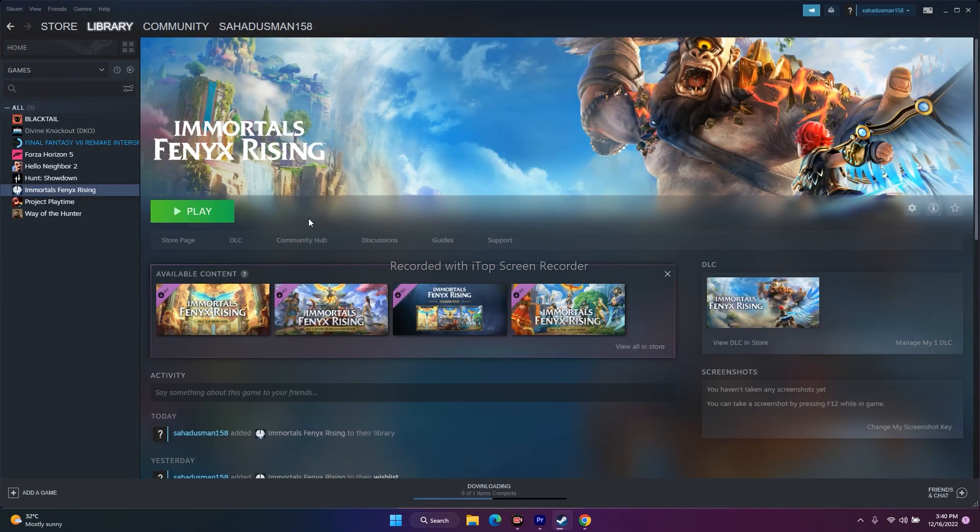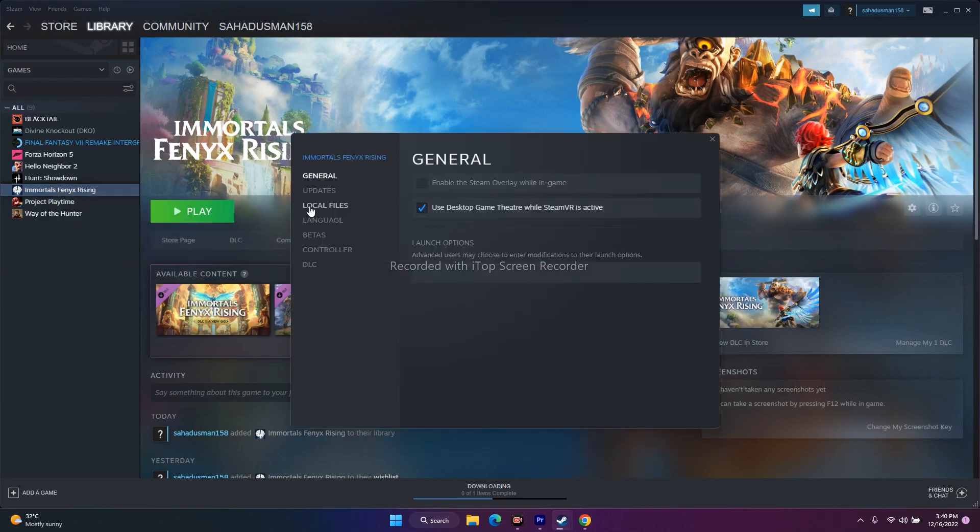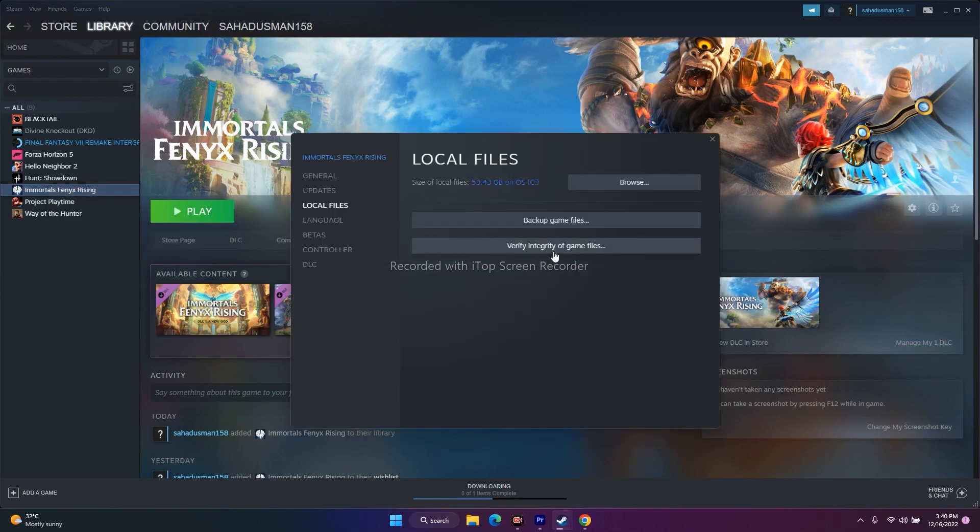The next fix is to verify the integrity of game files. In Steam, right-click the game, go to Properties, Local Files, and click 'Verify integrity of game files'. This will take some time. If any files are missing or corrupted, this step will completely fix those issues. Do not skip this — it is very important.